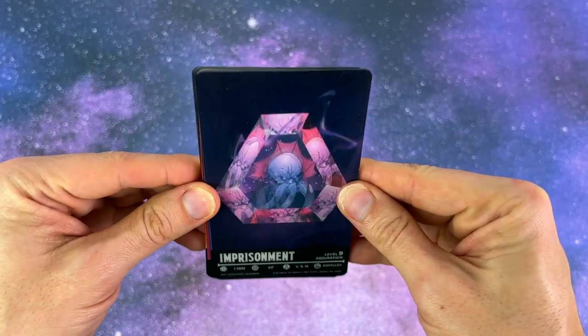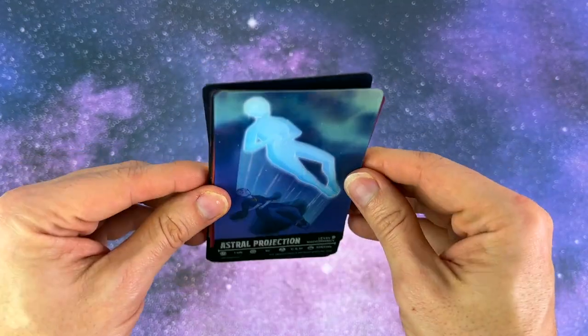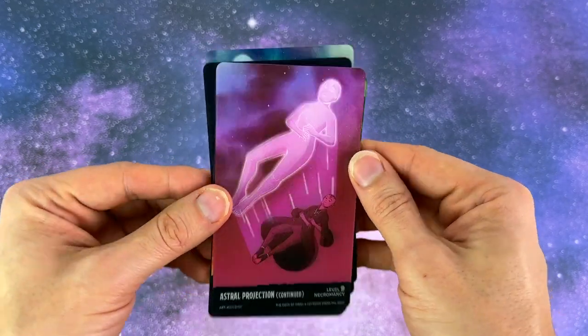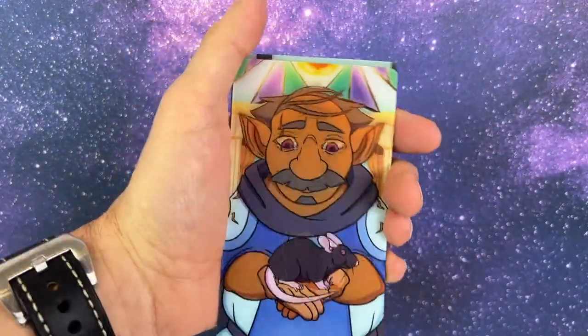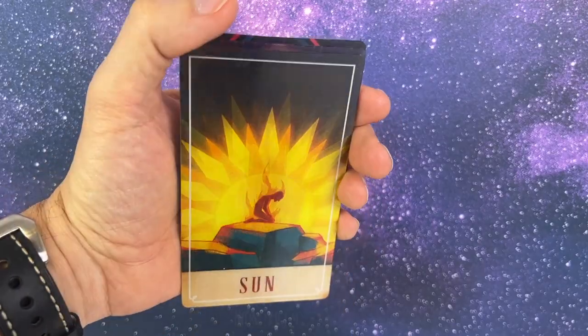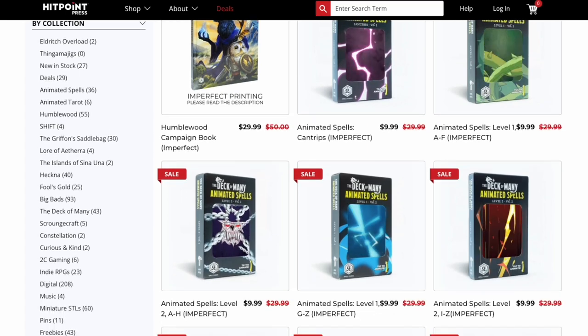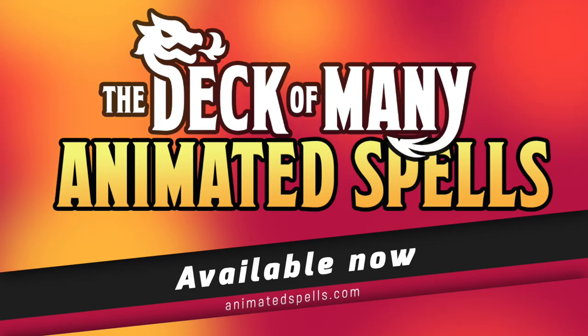Before we wrap up, if you're looking to bling out your 5e games, check out the animated spell cards from Hit Point Press. They feature unique animations on the front and all the game details you need on the back. They have spell cards for all the base spells from cantrips all the way up to 9th level, and they have decks to track conditions and to introduce interesting townsfolk, plus two in-game magical items — the Deck of Illusions and the Deck of Many Things. They make fantastic gifts, and you can get an imperfect deck right now for just $10 while supplies last.